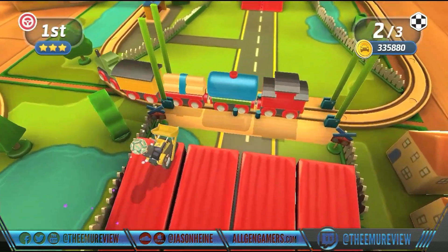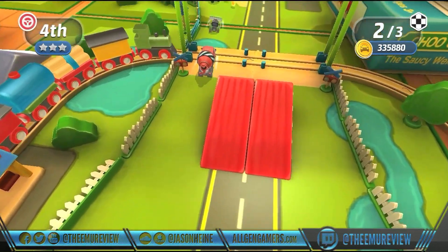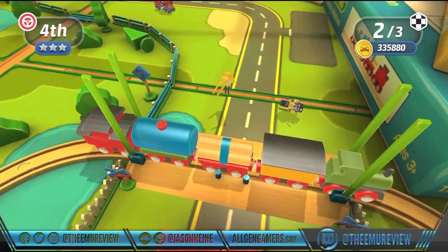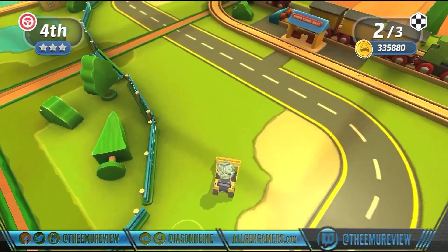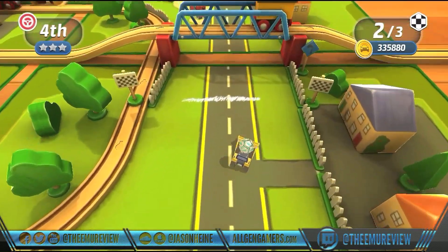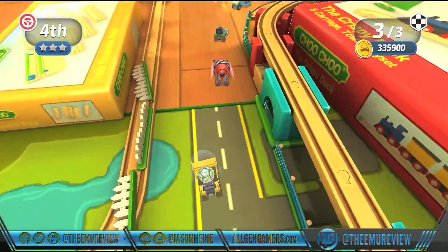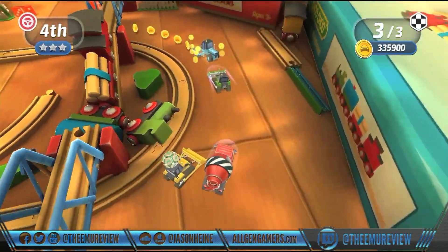Each course has different obstacles and shortcuts — some you can see pretty clearly and some you have to hunt for — which makes for very interesting gameplay, because finding the shortest route to the finish is always the right way to win. Back as a Micro Machines staple, the power-ups return: mines, machine guns, rocket launchers, and a whole host of other weapons are right there just to piss off your opponents.